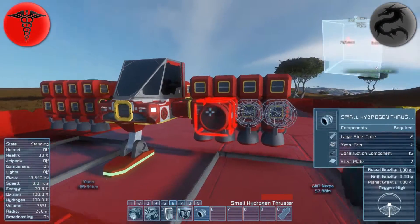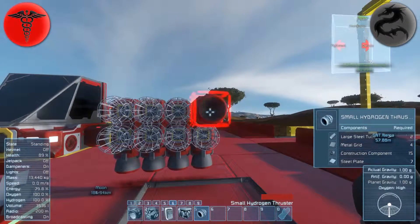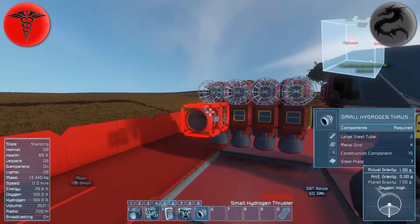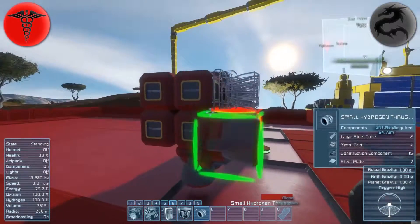As ever, my ships can be quite armored, so you're gonna build stuff around it - this thrust won't be as overpowering as it looks like it might potentially be. The wireframe of hydrogen thrusters looks really cool.